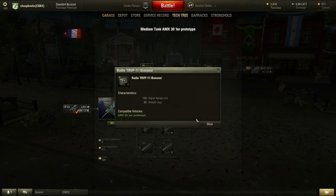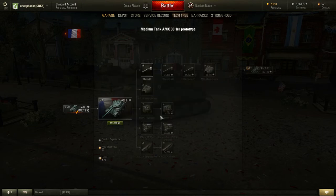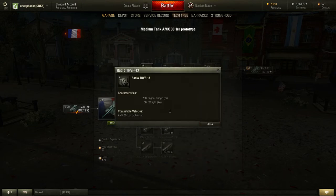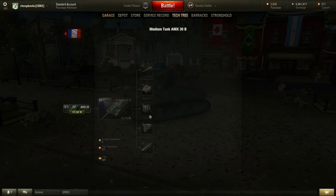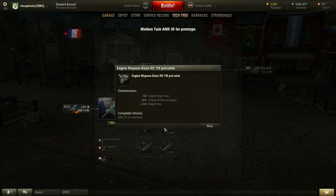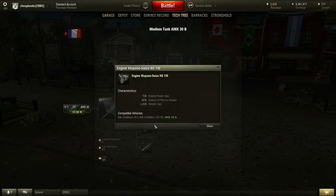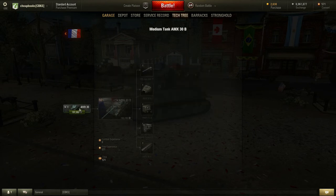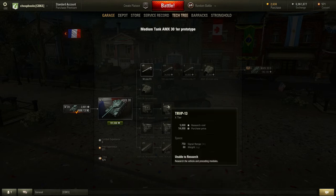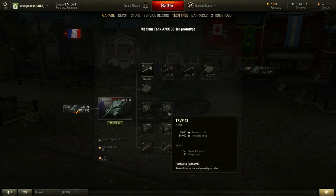Looking at the radio: the first option has a 720 range and the second has 750 range, and both radios only work with this tank. The 750-range radio is also included with the tank. For the engine, the first has 720 engine power and the second also has 720 engine power. So the engine is pretty much the same, and the radio is pretty much the same between the two options.